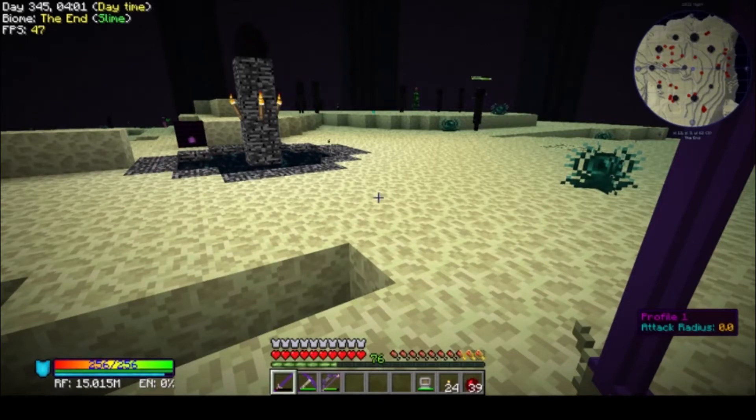Alright, let's get our dragon egg — yay, we got an egg! Let's put these torches back. I always like to leave torches on the End islands, it's kind of cool.